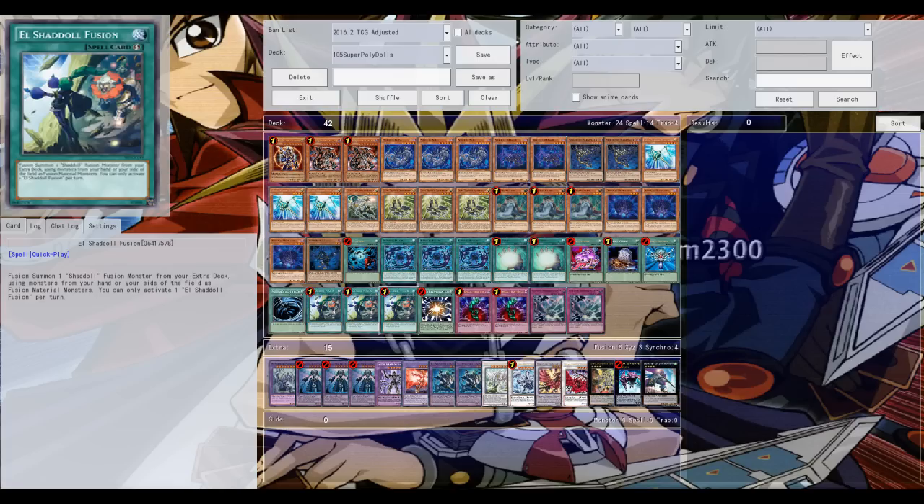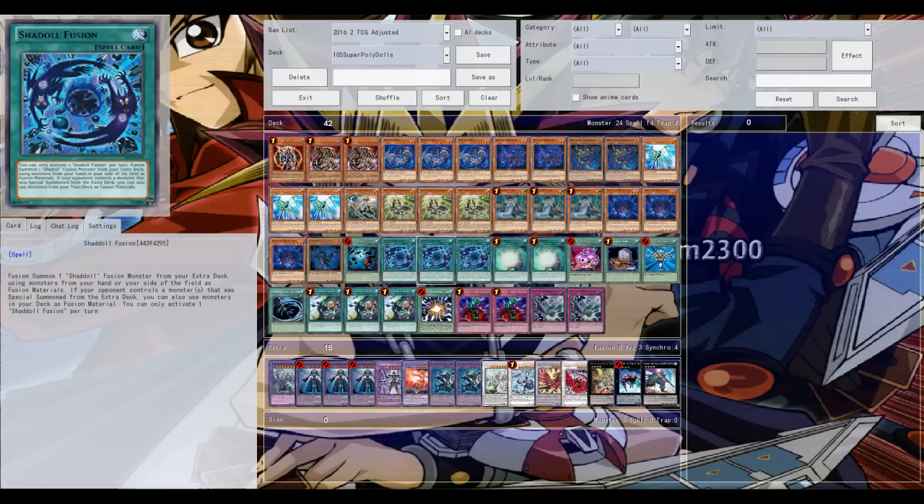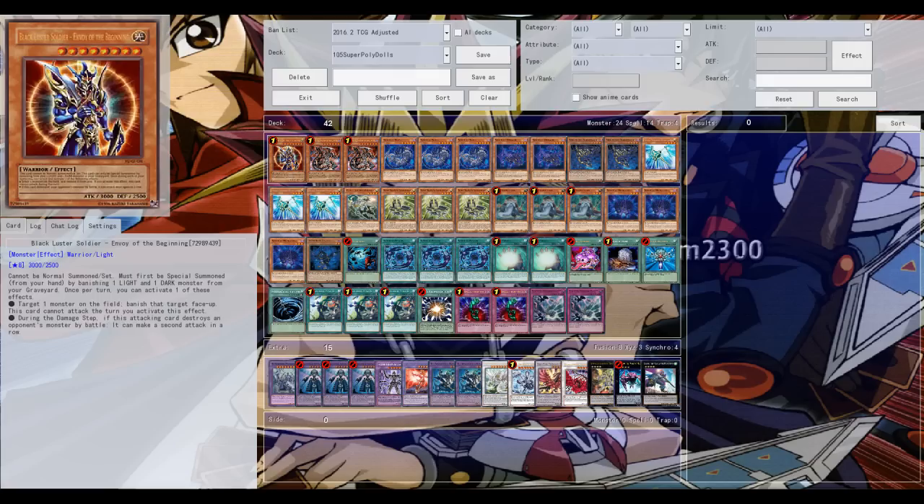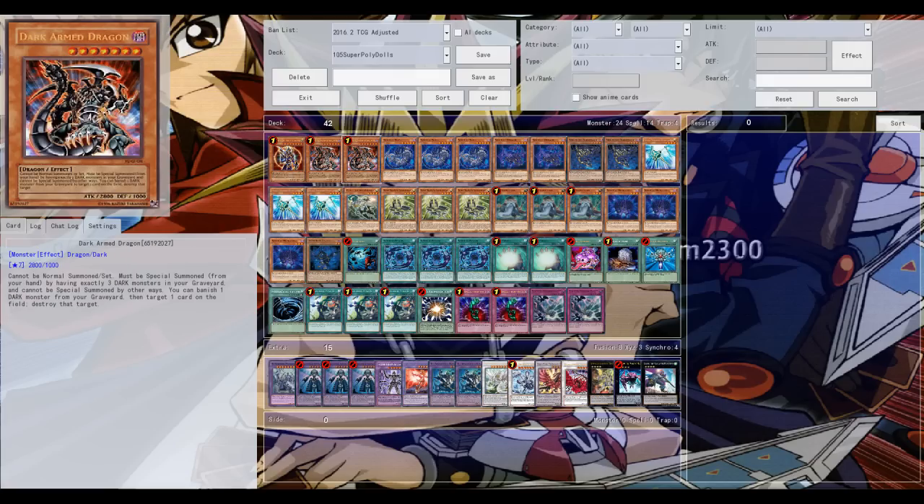Triple Construct still in the main deck, Trishula, Moon Rose, Shock Master — powerful Exceeds, Synchros and Fusions. The deck is challenging a few decks here in the 2016 edition of the Cross Balance Cup. Let's not waste any more time and hop into the first game.